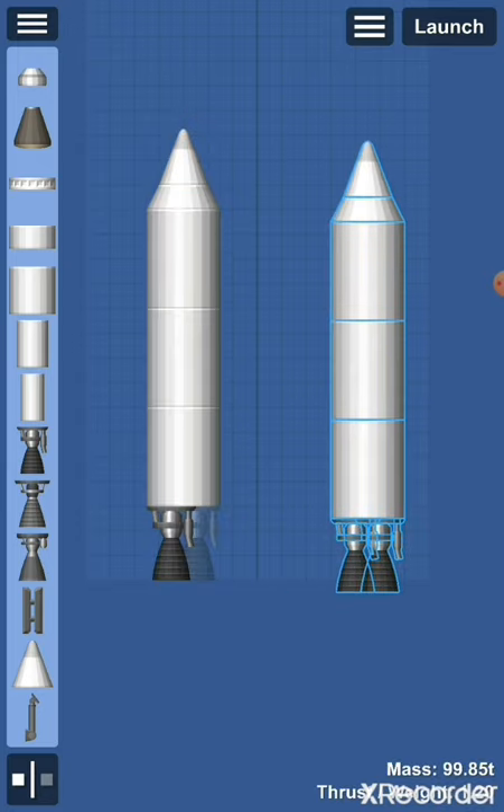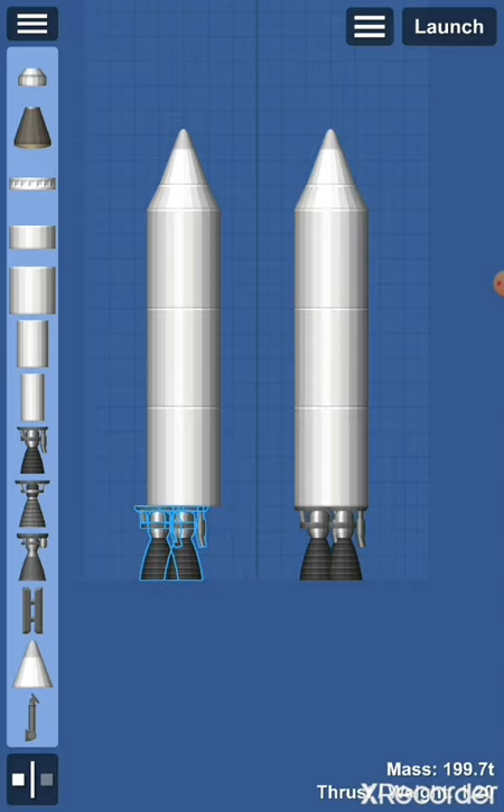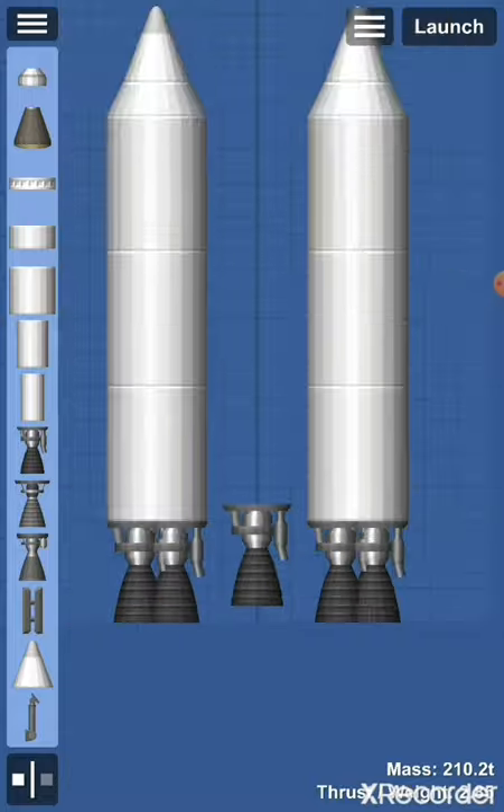Multiply them and put the other one also one half block apart from the middle. Those are the side boosters. Then you're going to get one Hawk engine and place it a half block above the other four engines of the side boosters.